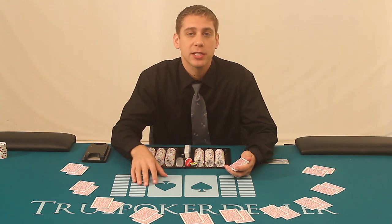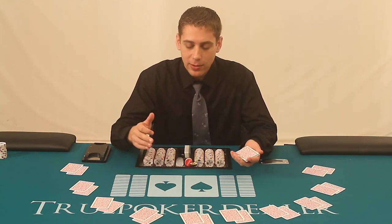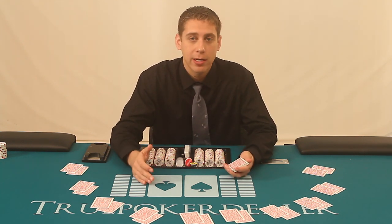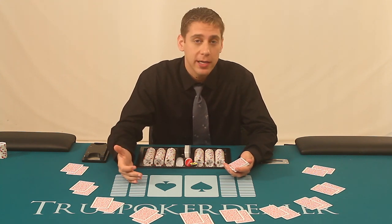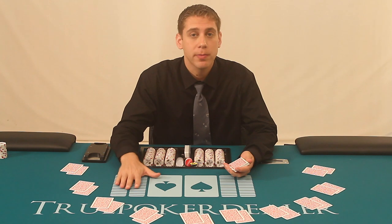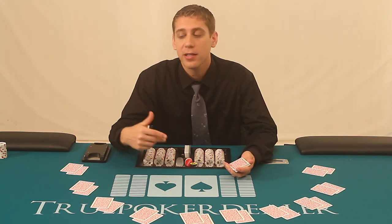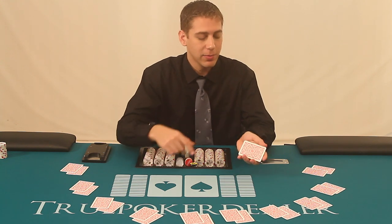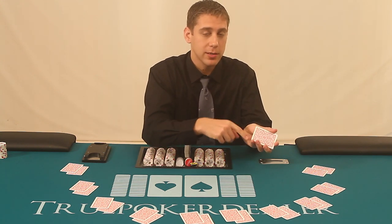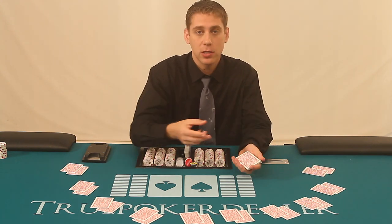This is something that's for game protection. It's very important that at least one time during a down — with no shuffle machines that count the stub for you — you verify that there are 52 cards remaining in the deck and that nothing disappeared in any way. The way that you do that: this is the stub right here — this is what's left after you started pitching out cards.